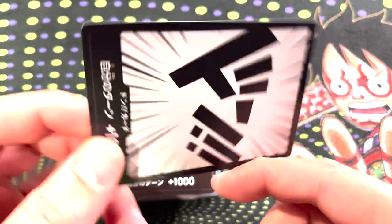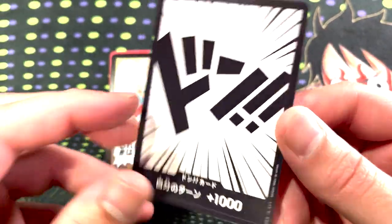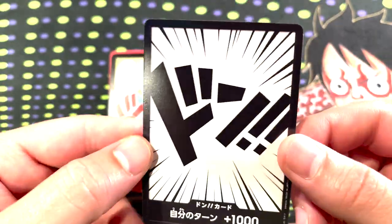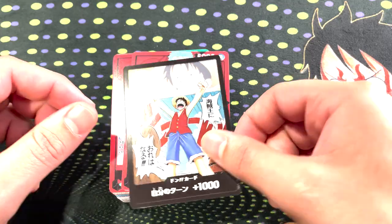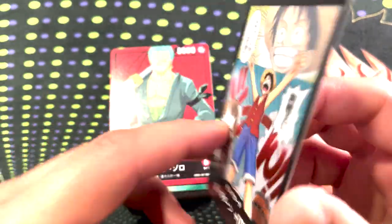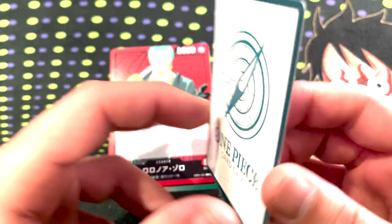First and foremost, we got this Dawn. This is the regular art for the Dawn. It's got the One Piece Film Red on the back and the regular Dawn art, and then you had a chance at the Luffy Dawn. This was the Luffy Dawn — one per box — and the back looks like the regular Dawn back.